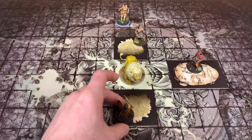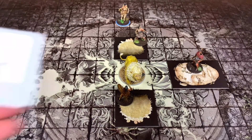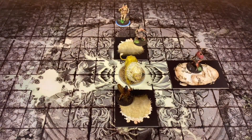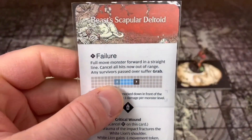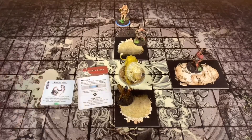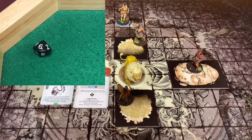The next character is going to be her. She's going to move up and attack with her Whistling Mace, rolling three dice with three speed. She needs a five plus with her plus one accuracy. She hit once - that's the last card we already know about, the Beast Scapular Deltoid. Let's see if she can wound this monster. She got a two plus three is five - plus she has plus two strength, so seven. This is sharp, so she gets to roll a d10 and got a six, bringing her total to 13 - she was able to wound the White Lion.